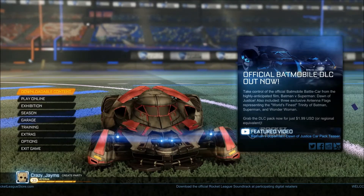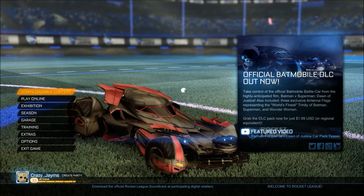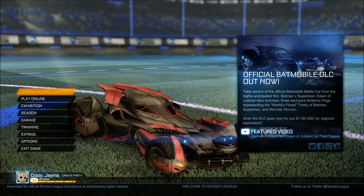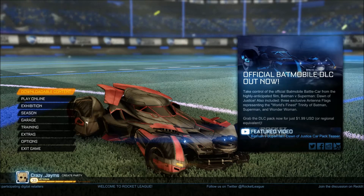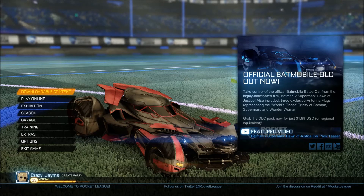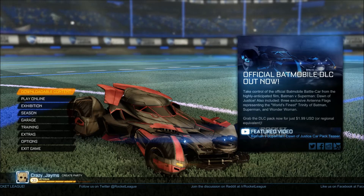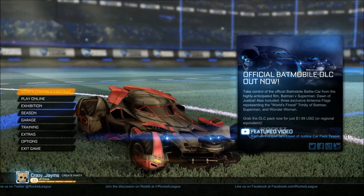Bringing you the new DLC package. Not that there's much in this package, but this is the official Batmobile car that they released on Steam for about $2 US dollars — probably about $3.50, $3.70 Australian dollars or so. But we're going to have a look.